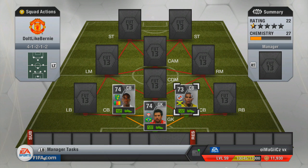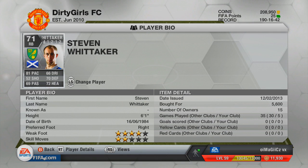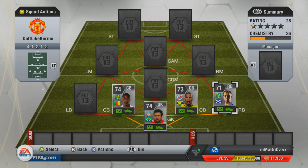At right back we have Whittaker — a very decent player with 81 pace. He's probably your best choice at right back if you're making a silver Premier League team. He's really quick, he comes up and down the field, he's got good defending stats, he can tackle, and his pace helps you keep up with the quick, pacey teams that a lot of people seem to have nowadays.